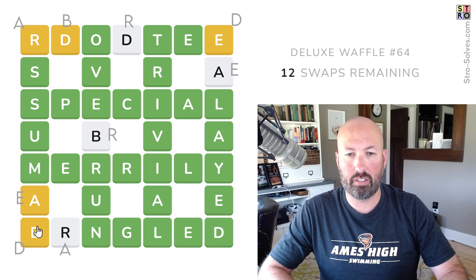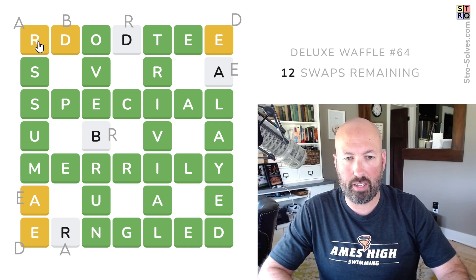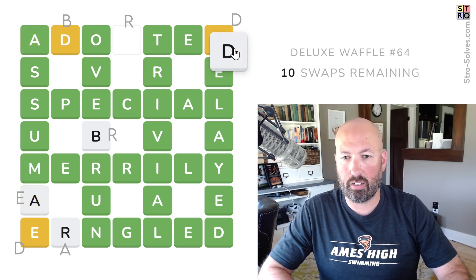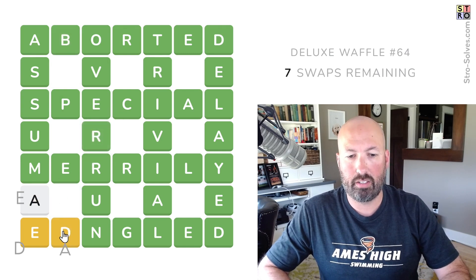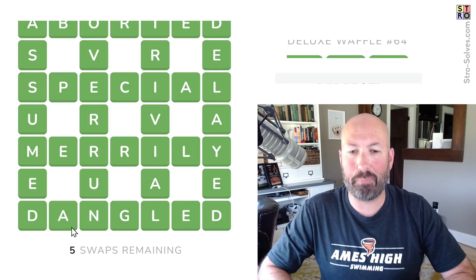The D — oh, we need one of the D's down here. Assumed — this is an E, that's an A. R and D. Yes. So the E goes there, the A goes there. We swap the R and the D. And then the B goes up here. The R goes there, the D goes there. We swap the A and the E. And there we go. Five swaps remaining — perfect score.